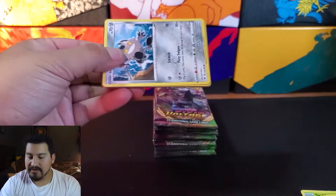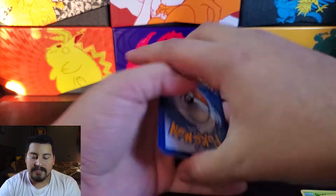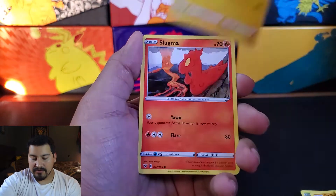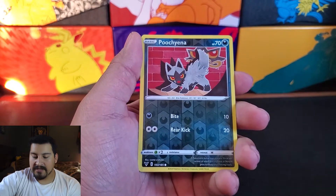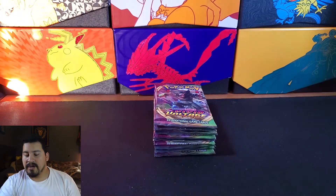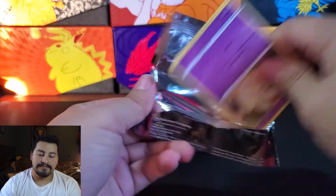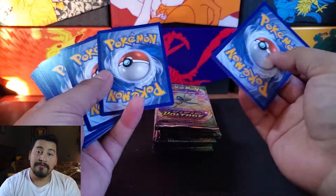Alright, let's get into this next one. This will be pack number three. Starting off with a Fire Energy, Chesto Berry on top, a Swoobat, Meowth, Chimecho, Blitzle, Slugma, Beldum Reverse, Poochyena, and the rare is a Holo Tornadus. So we got one holo. That's three packs. We are down to nine more packs. This is technically a third of a Booster Box.